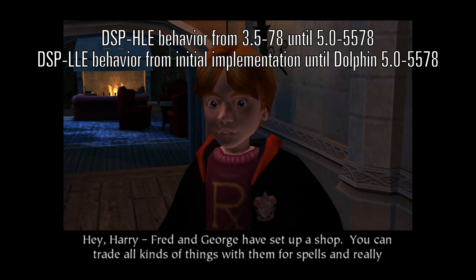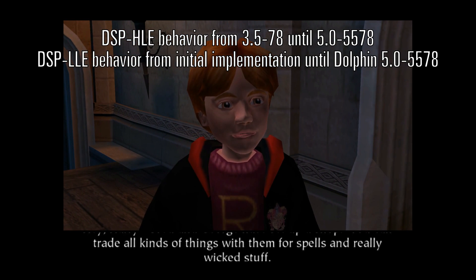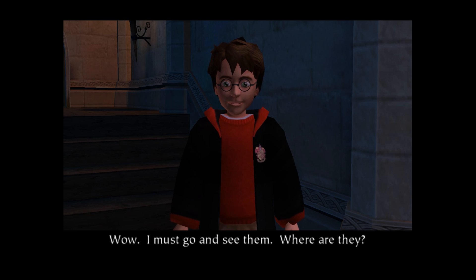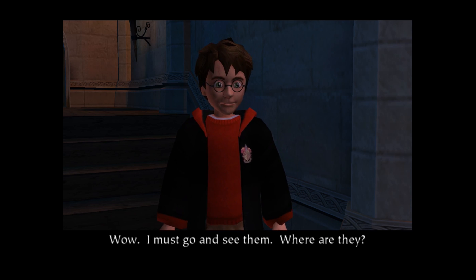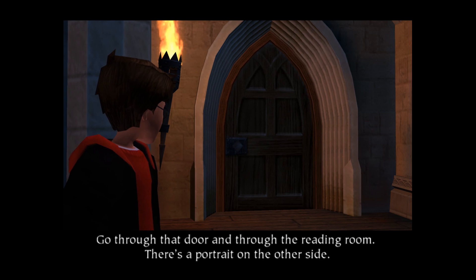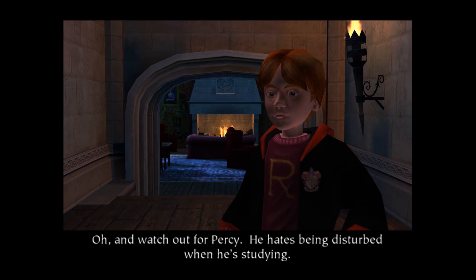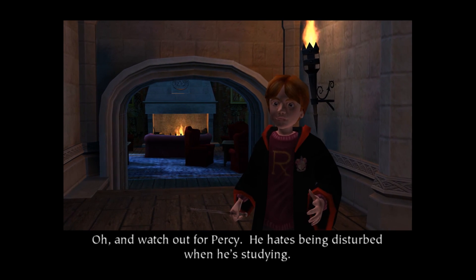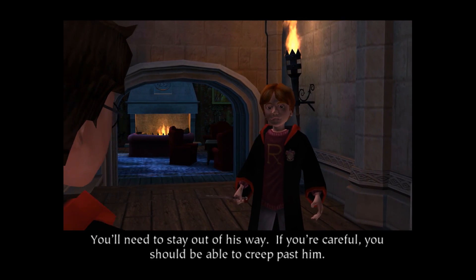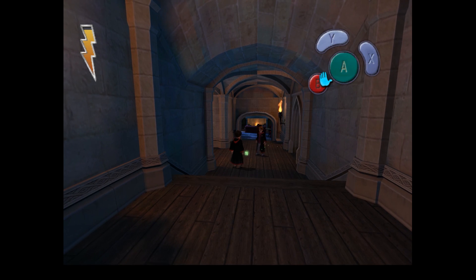Hey Harry, Fred and Joel just set up a shop. You can trade all kinds of things with them for spells and really wicked stuff. Wow! I must go and see them. Where are they? Go through that door and through the reading room. There's a portrait on the other side. What's the password? Pig snouts. Oh, and watch out for Percy. He hates being disturbed when he's studying. You'll need to stay out of his way. If you're careful, you should be able to creep past him. I'm waiting. He's already coming.